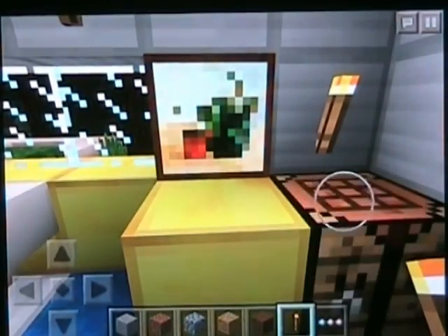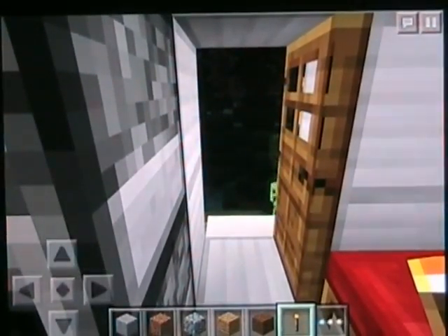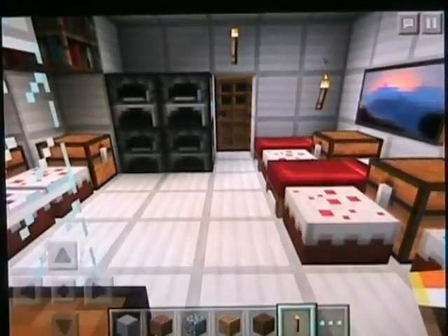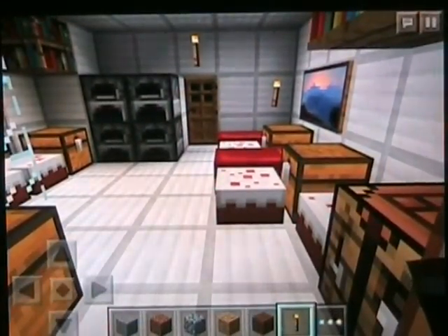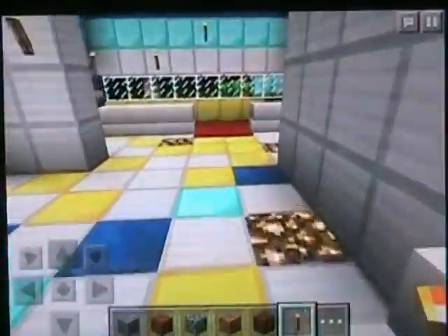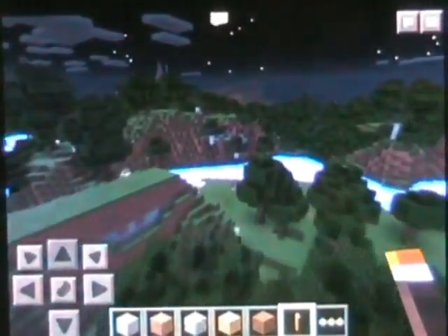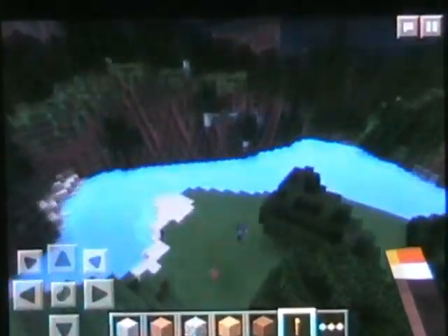Welcome! Today we are going to be making your first house. I will get out of my house first. Oh damn, creeper. I do not want the creepers to blow up our house. So I will leave. Where did I place? Here. So we will be making the house here.